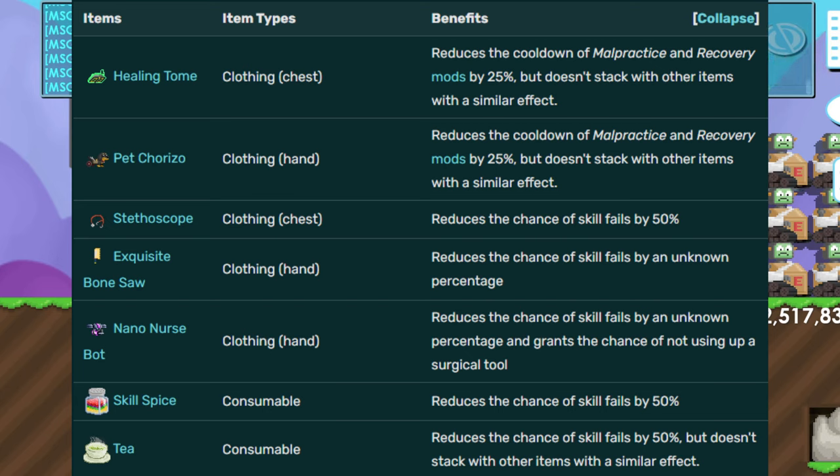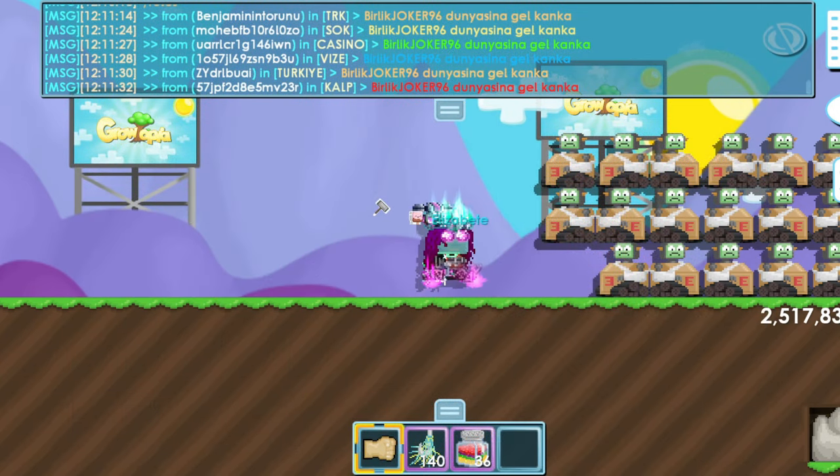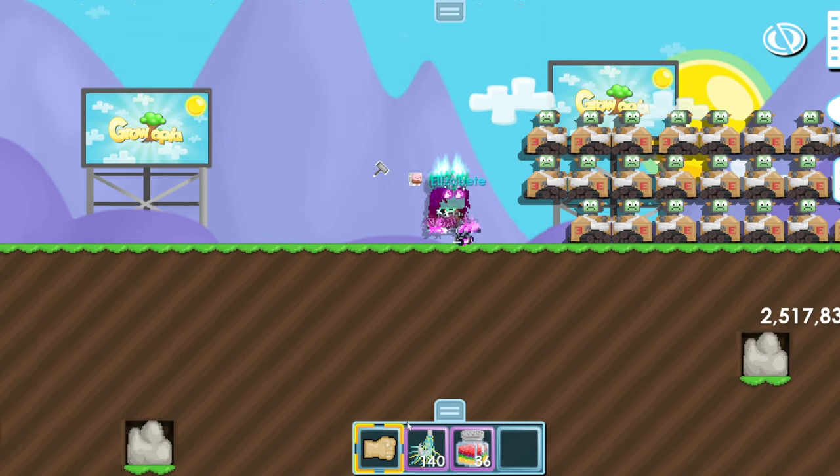I bought the stethoscope because I do not want to use tea every one minute — it's really annoying. I'll use it to get doctor title and then sell it again because you don't need these items once you have doctor title. Skill spice reduces the chance of skill fails by 50% and lasts for about 30 minutes, which is really useful.